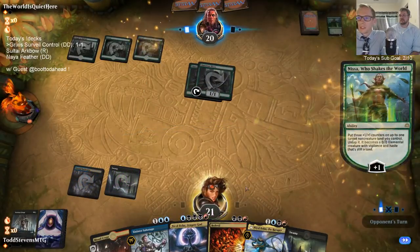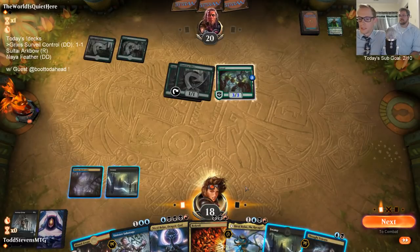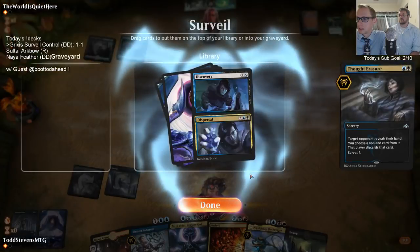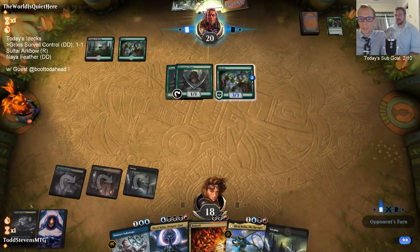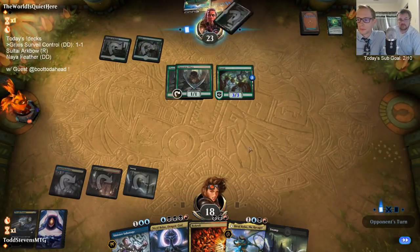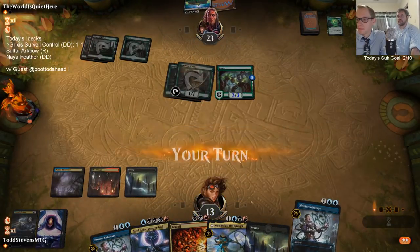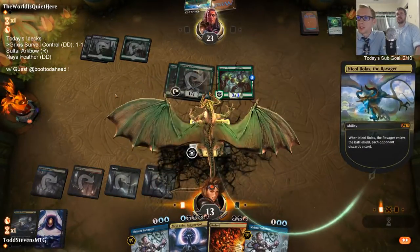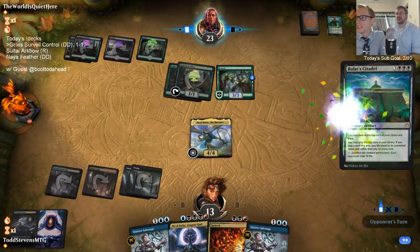There's that turn-three Nissa we called — gross. We've got four Ritual of Soots in the deck for a reason. The opponent didn't attack, or I think they did — I gained a life with Dismal Backwater and a life with Noxious Grasp. They attacked with the land warrior for one. We're going Nicol Bolas/Ravager — just hope they don't have a basic black source since they need it for Bedevil.